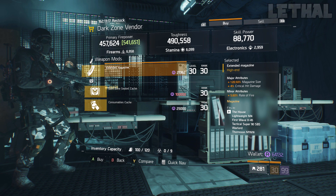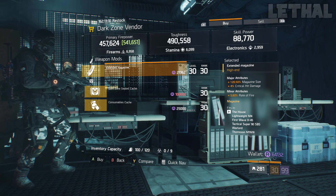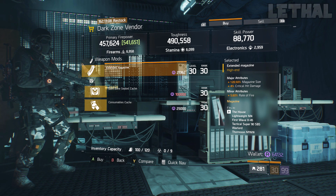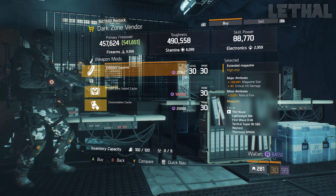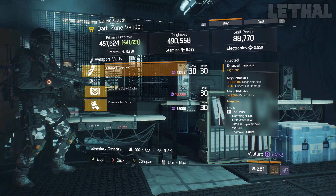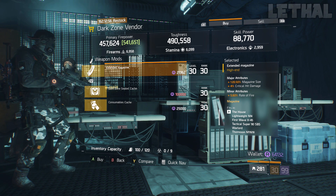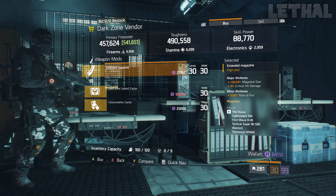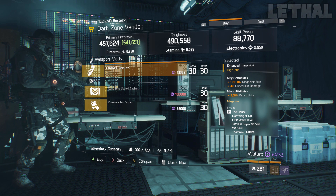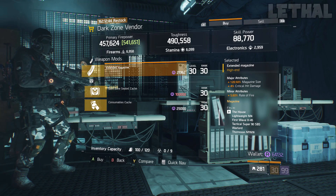One spot down, check out this magazine — very good for submachine guns or ARs, although it's missing critical hit chance, so for ARs it's not ideal. For SMGs this is 100% a must-pick-up if you don't have it already. It comes with 120.50% magazine size, 4% critical hit damage, and 5.60% rate of fire. This magazine is very very good — it is only 0.50% magazine size from being a god roll, so definitely pick it up.